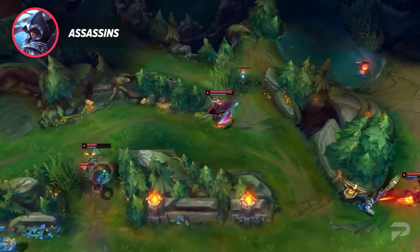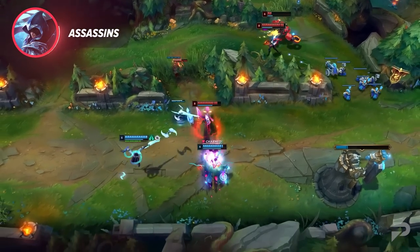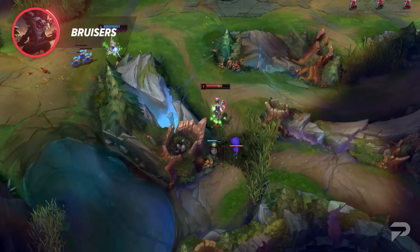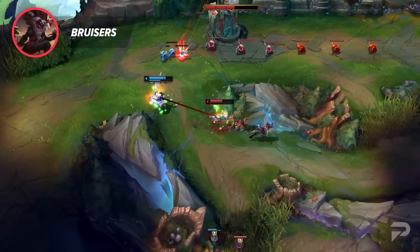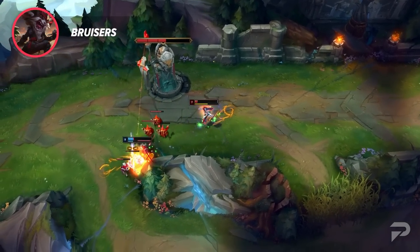Assassins: these champions typically rely on super high burst damage and mobility to eliminate squishy targets. Most of them play for picks or try to jump on foes at the back of fights, rather than front-to-backing like most other carries. Bruisers: champs in this class are generally durable and deal pretty good damage, but there are also definitely champions within the class that lean more one way than the other. Most bruisers fall into one of two subgroups — those that prefer split pushing and those that prefer team fighting later on.